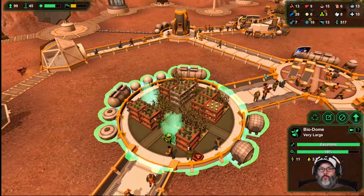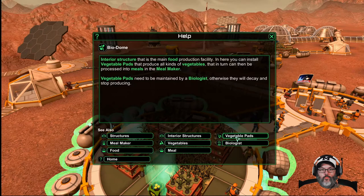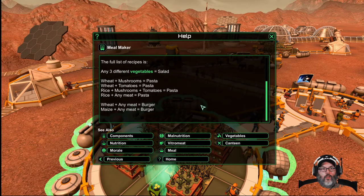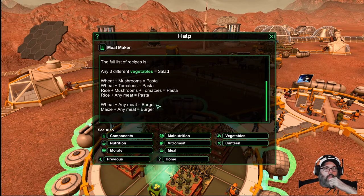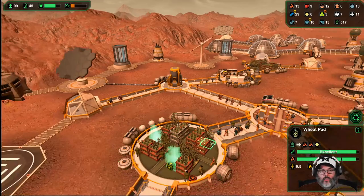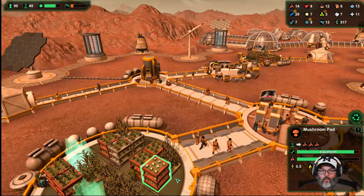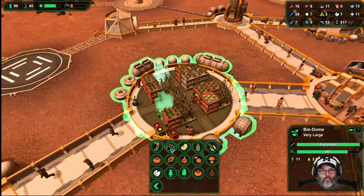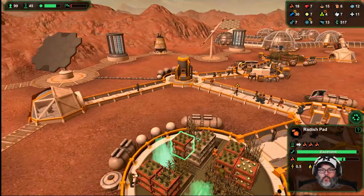I don't think onions are doing anything for me. Basically we want wheat, maize, and rice. Rice is a quick-growing one, so that's useful.